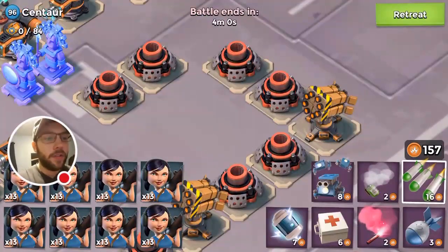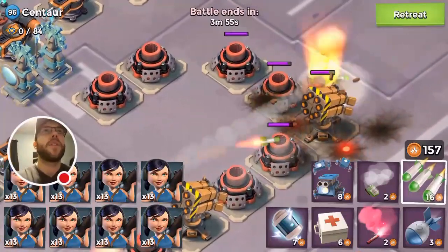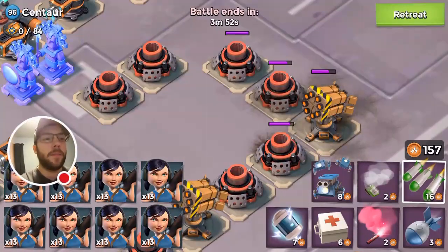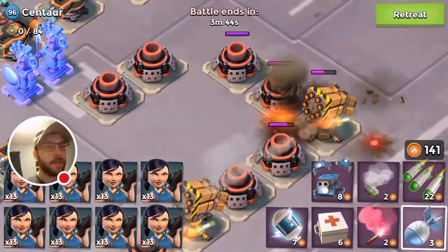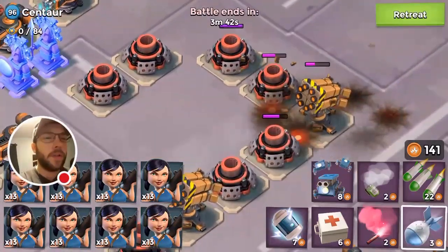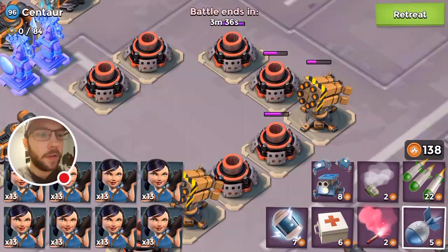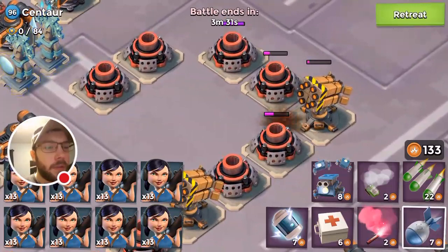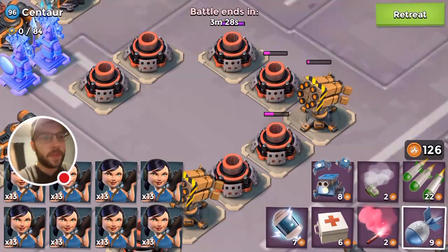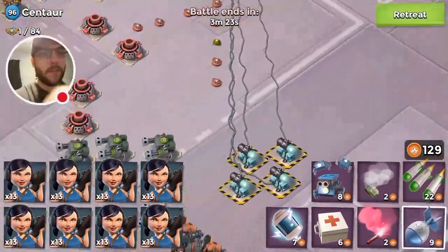We're going to need around 32,000 in barrages. I think we'll go two barrages and then three artilleries. Let me see if I can get both — kind of. Okay, three artilleries. I think that was the best way to do that.